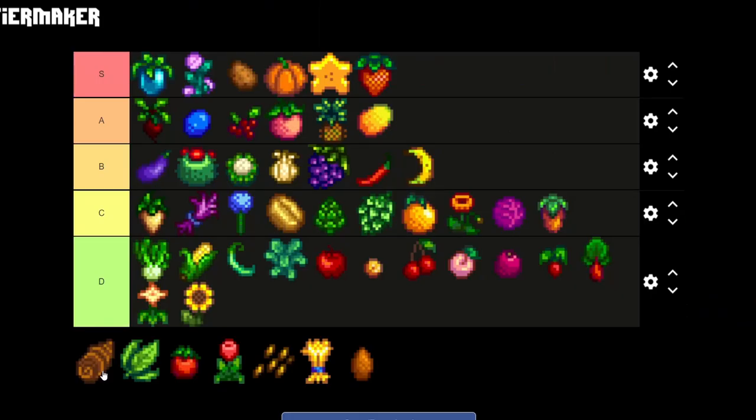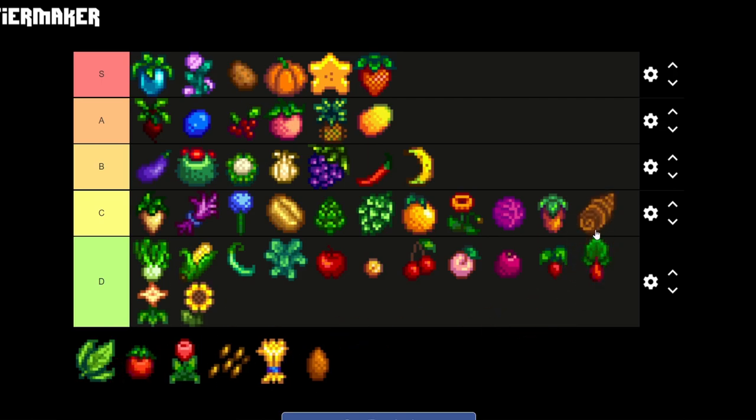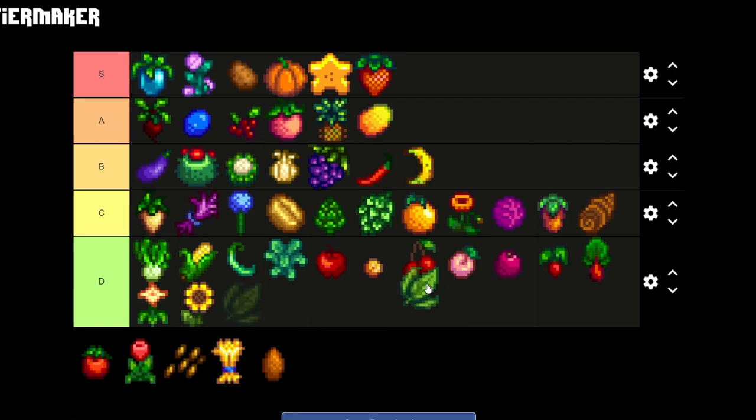The terror tuber — I'm hesitant on putting it in D or C — but it's gonna be going on C as well, only because it's used as a currency at the Ginger Island trader. The tea leaves will be going on B tier instantly, only because you can make tea out of them and they sell for quite a lot, making it a really nice source of income.